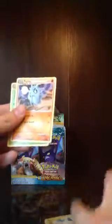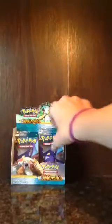In this pack I got Onix, Carnivine, Turtwig, Beldum, Aipom, Reverse Holo Weedle, Holo Seadra, Minun, Pupitar, and Kakuna. Okay, a little more packs.